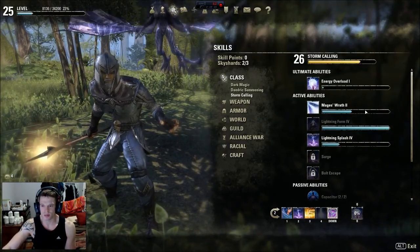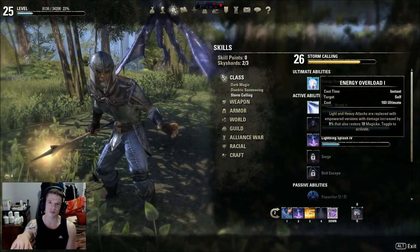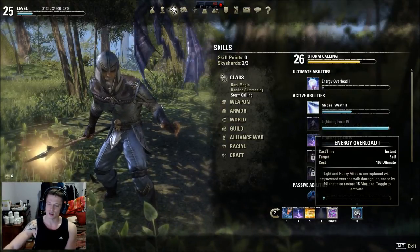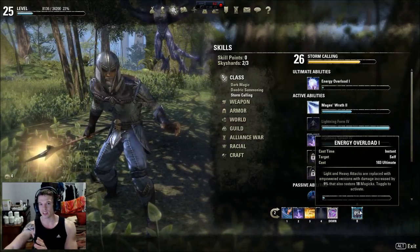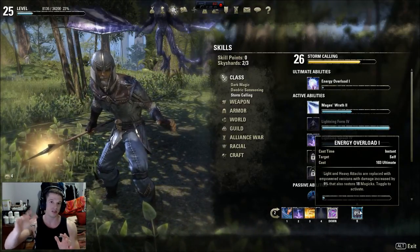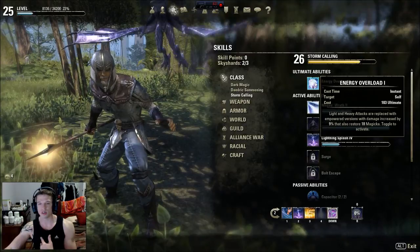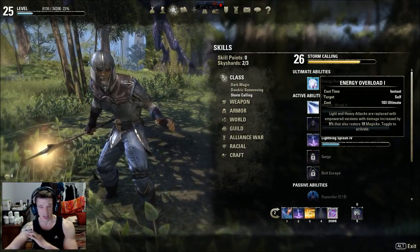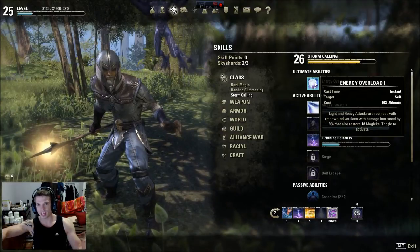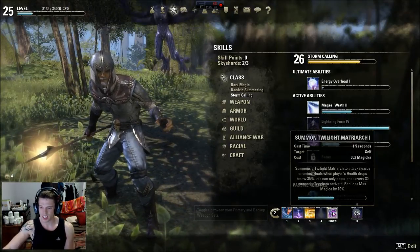For the ultimate you want Energy Overload. This is more for general mobs - it stacks and the percentage can go up to a thousand, and when you activate it it'll drop from a thousand down as you use it. Energy Overload actually restores your Magicka while you're using it, so if you're out of Magicka you can activate it, blast enemies, regen your Magicka, then turn it off and keep using Shattering Prison.